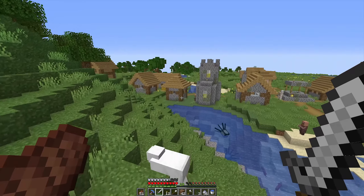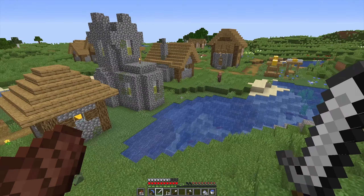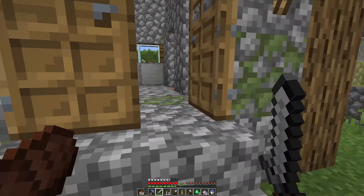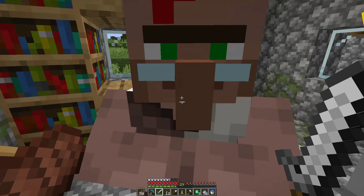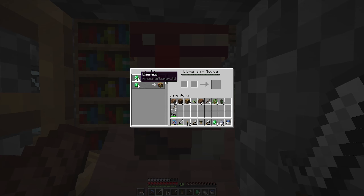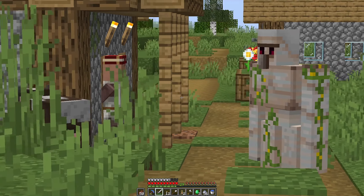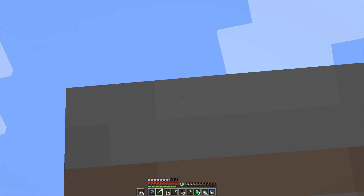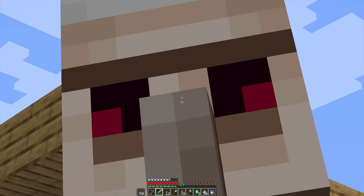I've got to get at least two of these villagers back to the house — probably not right now, but at least I know where this place is. Once I get those two at the house, I can breed them. Once you get a villager breeder going, you can get iron golems — you drop them down into lava, they die, and you get the iron. That's your fate. That's all you're good for.